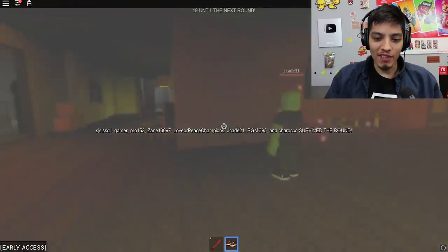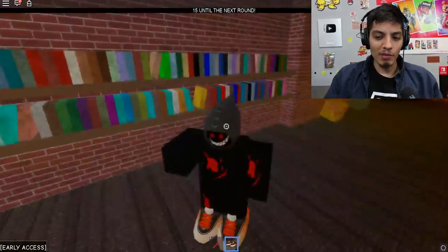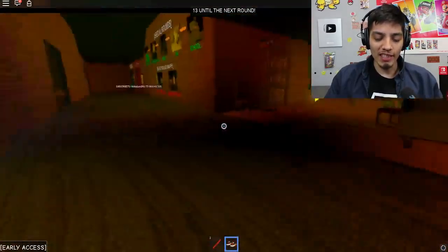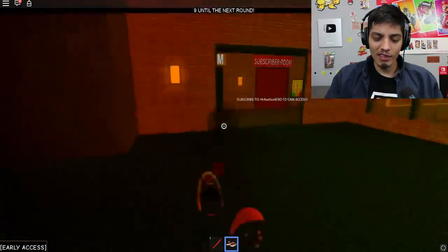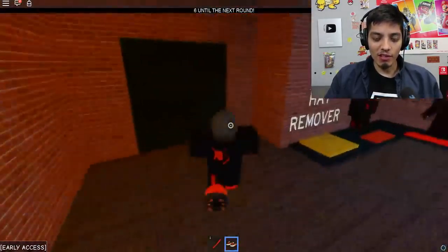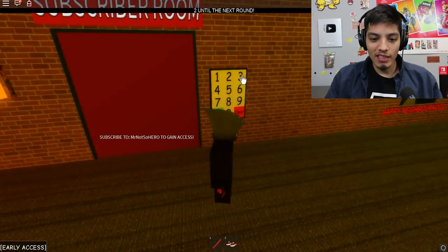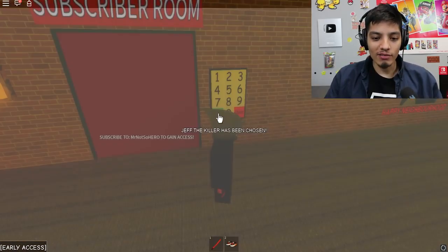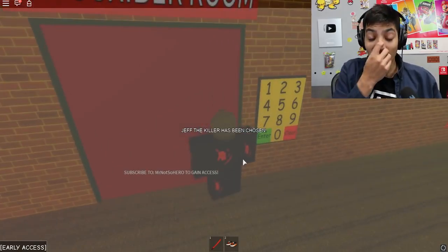Look at this guy, he has a zombie face — I like that face man. I should buy it. I mean, we do have a zombie face but we have the other one, not that one. We have like the actual zombie face, it's pretty creepy looking. Wait, what's the code for the room — is it 1337 as well? No it's not. Subscribe to Mr. Not So Hero to gain access, man.